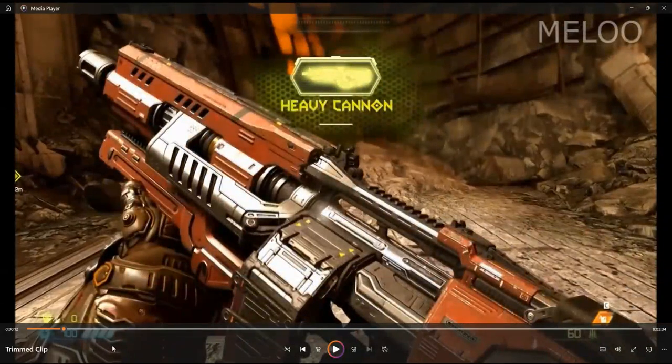This is a heavy cannon. The heavy cannon is the machine gun of the game. It has two modifications: a sniper mode and a micro-missile mode. Sniper mode is for long-range, and the micro-missiles are for close-range.